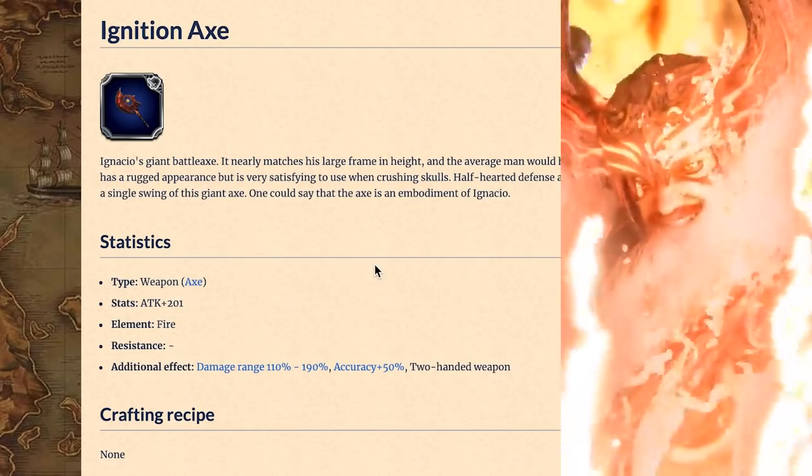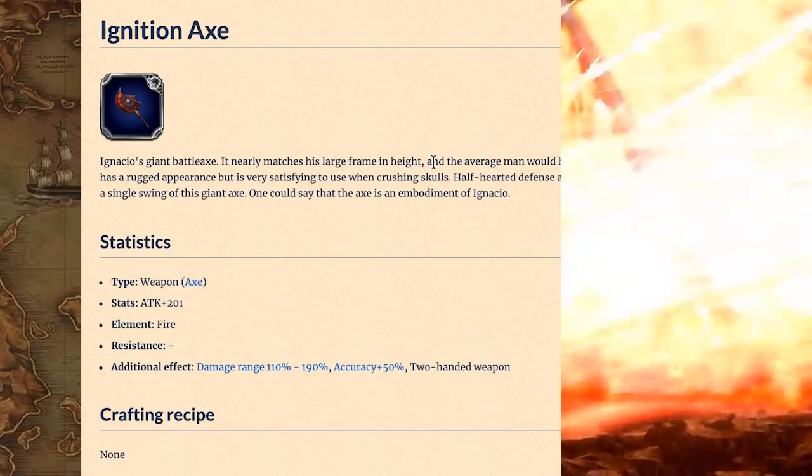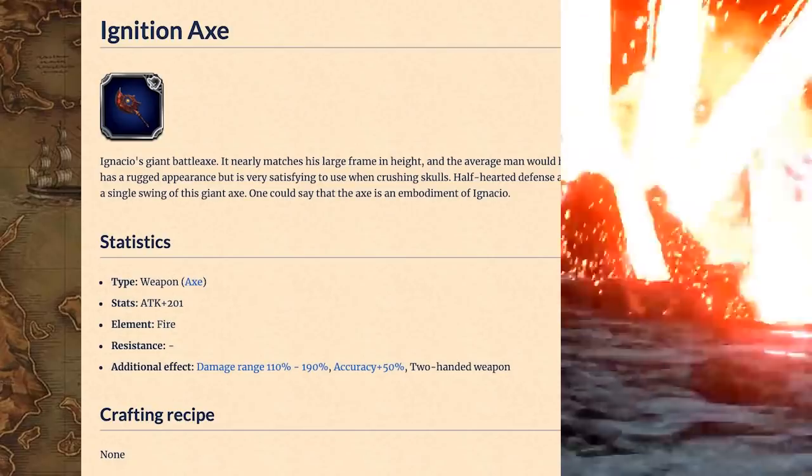Axes. Ignacio's Ignition Axe received a great buff in Attack, though there's probably only one unit who still wants it. Hammers. Still only two hammers.